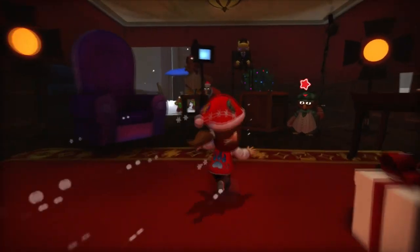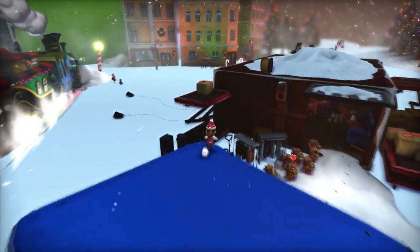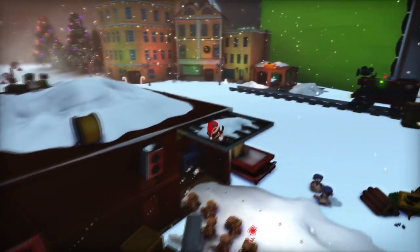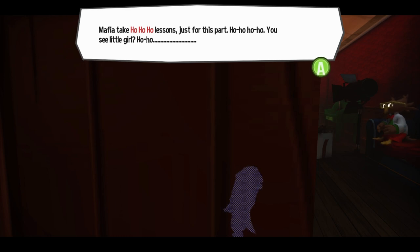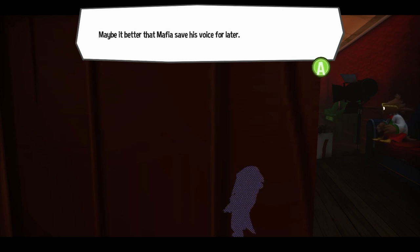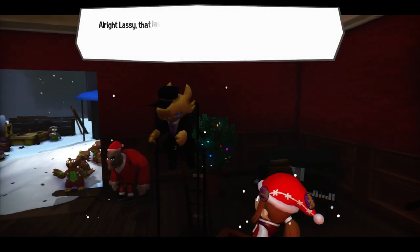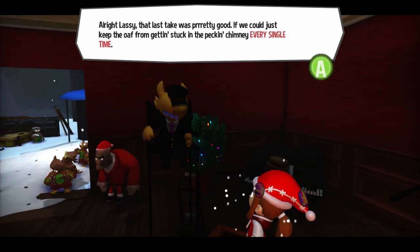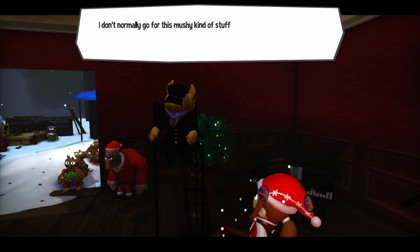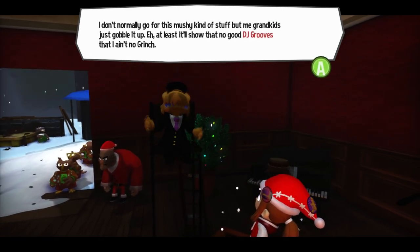Wasn't this nice? Okay, what am I supposed to be doing? It's just a little Christmas level with nothing else to it. Mafia, take ho-ho lessons just for this part. You see, little girl — maybe it's better Mafia save his voice for later. Yeah, you should probably do that. Alright, lassie — that last take was pretty good. If we could just keep the all from getting stuck in the chimney every single time. I don't normally go for this kind of stuff, but my grandkids just gobble it up.